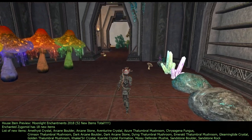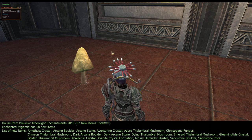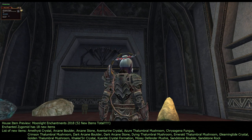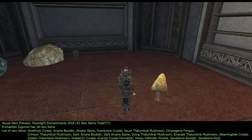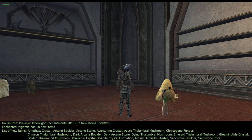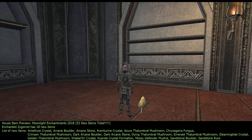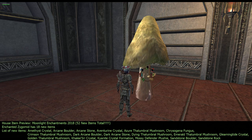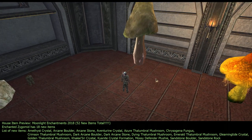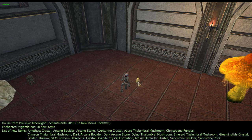This one is called Chrysogena Fungus — it's similar to one we already have but more tan. I think the other one might be more yellow with spots. At minimum it's knee height, and at maximum it's about twice my height. Raising it up — not solid on the bottom. I'm guessing the other mushrooms are going to be the same, but we'll check them.